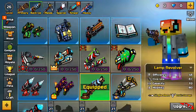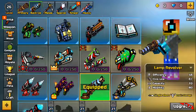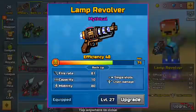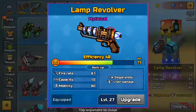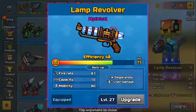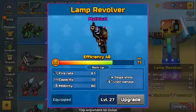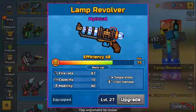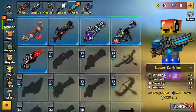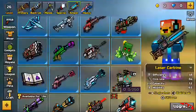In the backup section, it's somewhat almost my favorite. I like how it looks, but I don't think it's the best weapon ever. It's a pretty good looking gun. This is the Lamp Revolver — efficiency 48, firing rate 81, capacity 10, and mobility 80. That's pretty fast mobility. It has single shots and chain damage. Chain damage is probably the best thing you could have in a weapon.